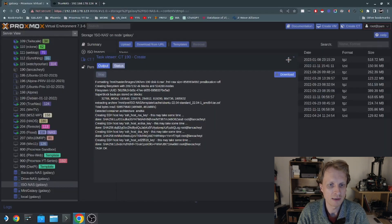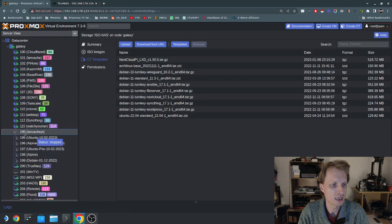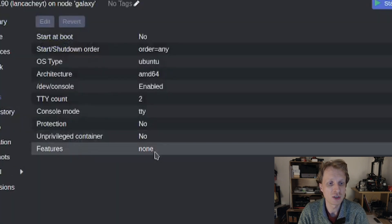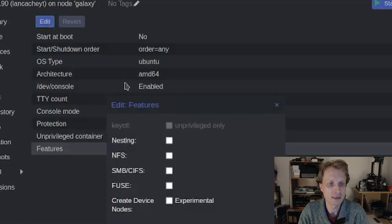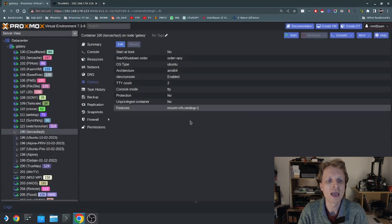We have the container created, but before starting it we need to make a couple of changes. I'll select the container, go to Options, then Features, click Edit. I'm going to turn on Nesting — that allows running Docker containers inside the LXC container. I'll also tick SMB and CIFS — that allows the container to receive a mount from SMB. If I had chosen an unprivileged container, the SMB mount option would not be available or selectable, which is why we made this container privileged.